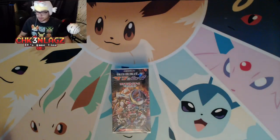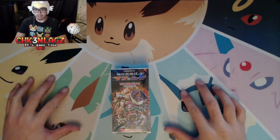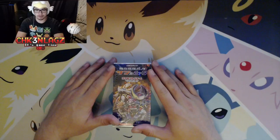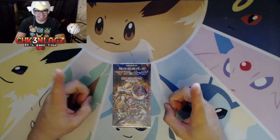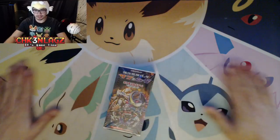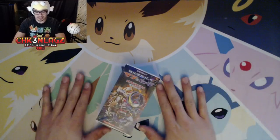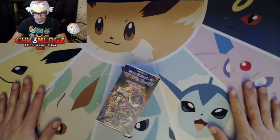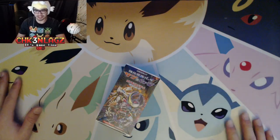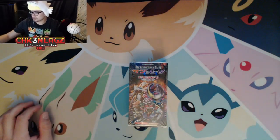Welcome back laggers to another box opening! We got a new box and a lovely play mat here from Kevin Spacey — thank you so much, man. This makes it look so much better than my ugly desk. All the Eeveelutions — and look, here's Chicken Wifey right there!